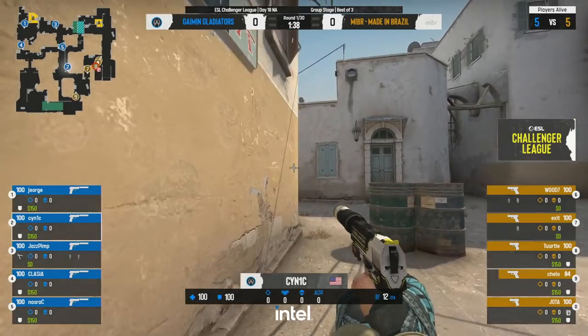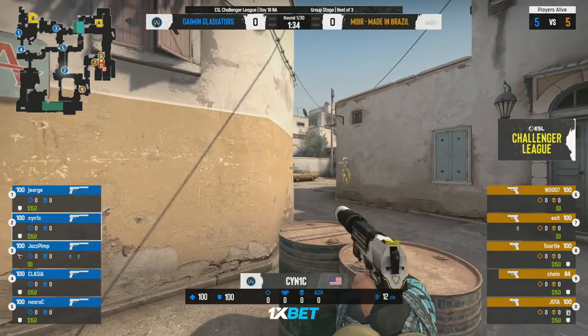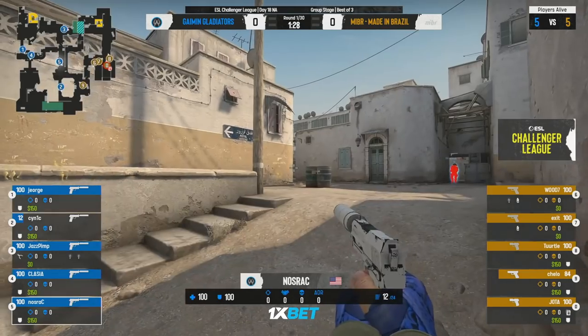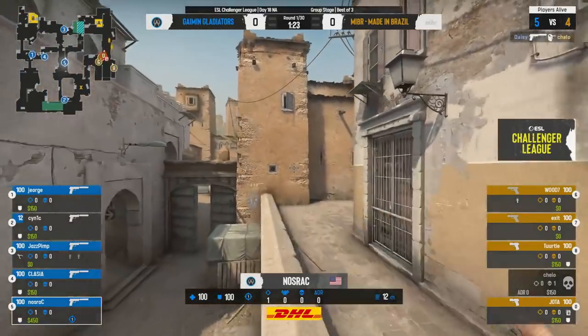Shall we go down? 84 here, 138 on the clock though. Cynics pushing up aggressively towards top mid — something you're going to see more and more on dust 2 with that change towards dark corner. As you can see right there, can't see from T spawn towards double doors.